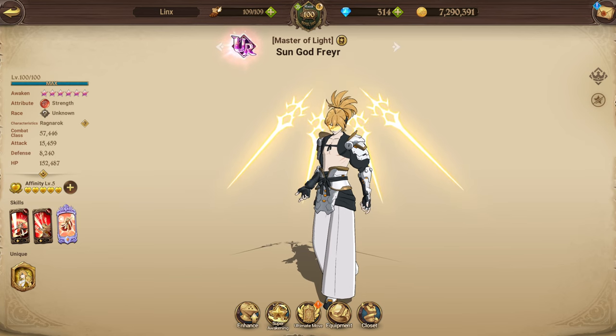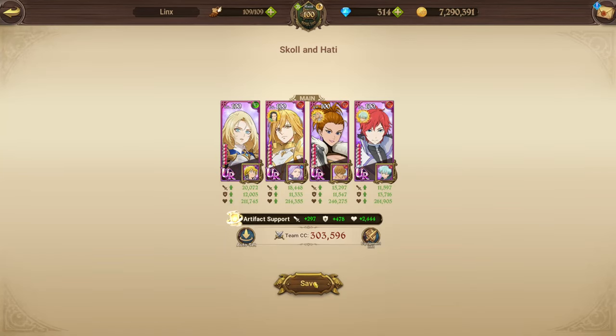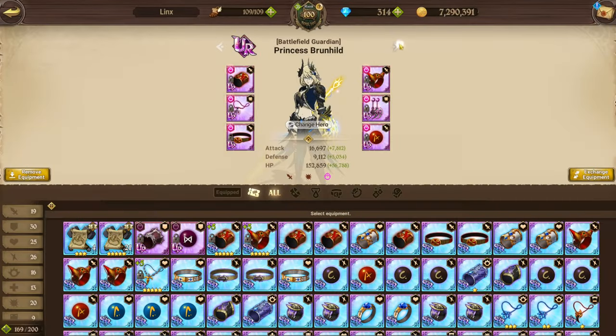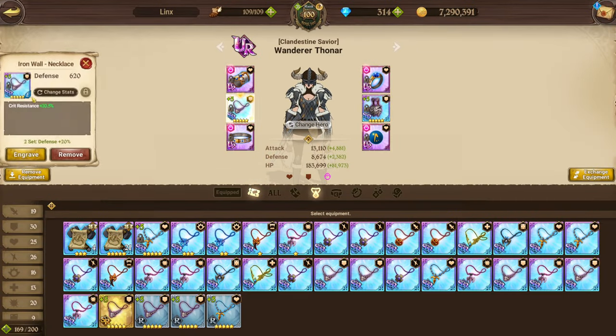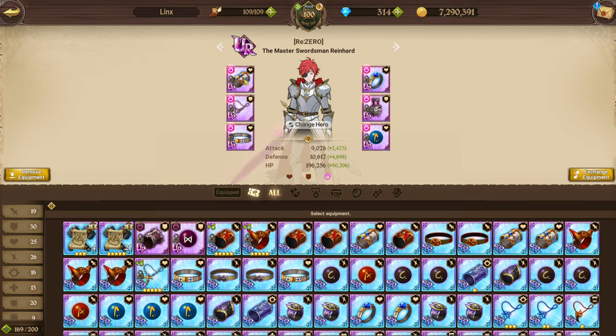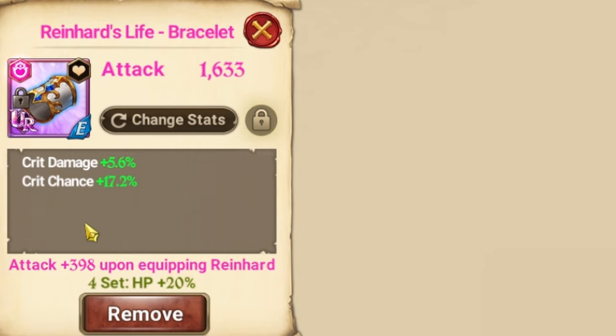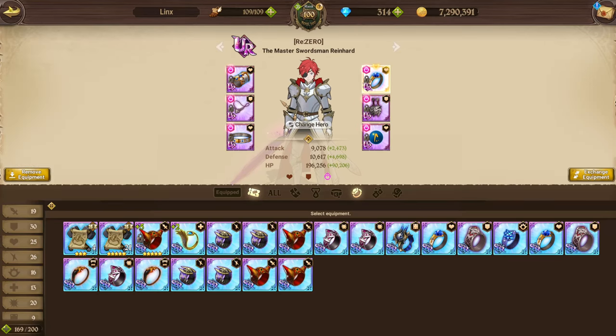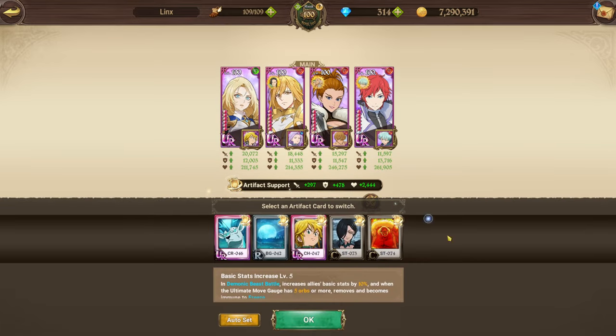Eskenor mine is at 4-6 but I could get it to 5-6 — I don't want to because it's better to have him at 4-6 for this boss. Their gear is attack/crit on Freyr and Bronhild, while Thonar has HP/defense with crit resistance sub-rolls — though you can go HP/crit resistance or attack/crit resistance with crit resistance or defense percent sub-rolls. Reinhard's gear is HP/defense but I think HP/crit chance is better, targeting about 50% crit chance and 50% crit damage split across top pieces.